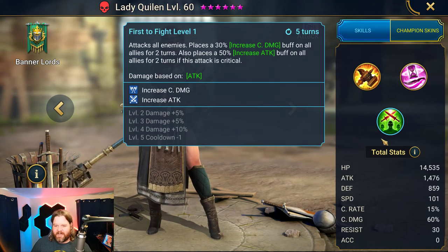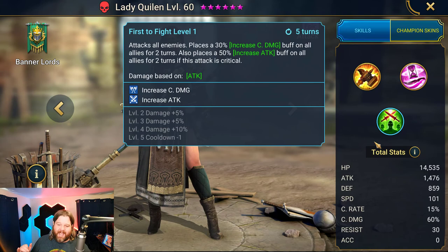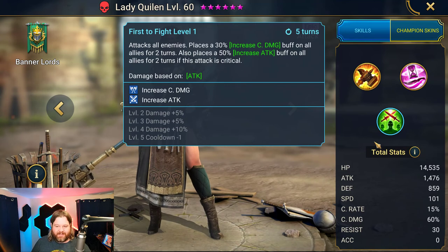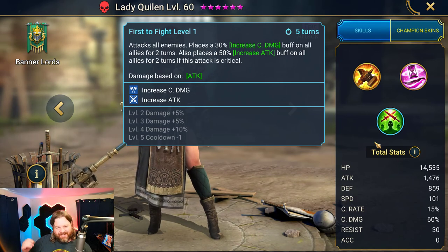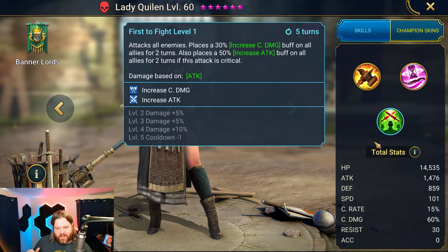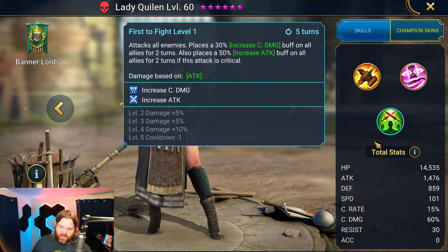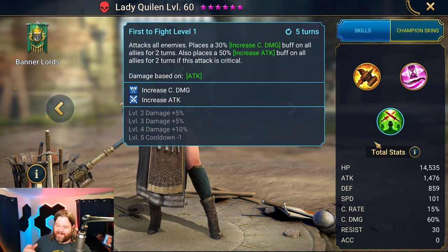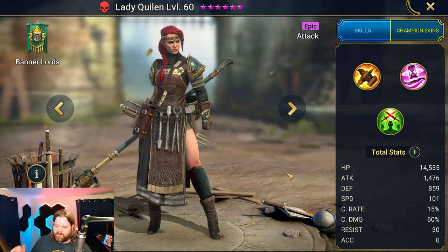So we jump to the A3 here, First to the Fight. Attacks all enemies, places a 30% increase crit damage — sweet — and a 50% increase attack buff on all champions if it is critical. So you already have that crit rate because you want the A1, so it's kind of nice that it stacks. The one thing I personally don't like about this skill is that it's the only AOE in her kit, but you place the buffs after. So you smack, then you get your buffs and move on — you don't get the buffs with your AOE, and that is kind of her biggest fault.